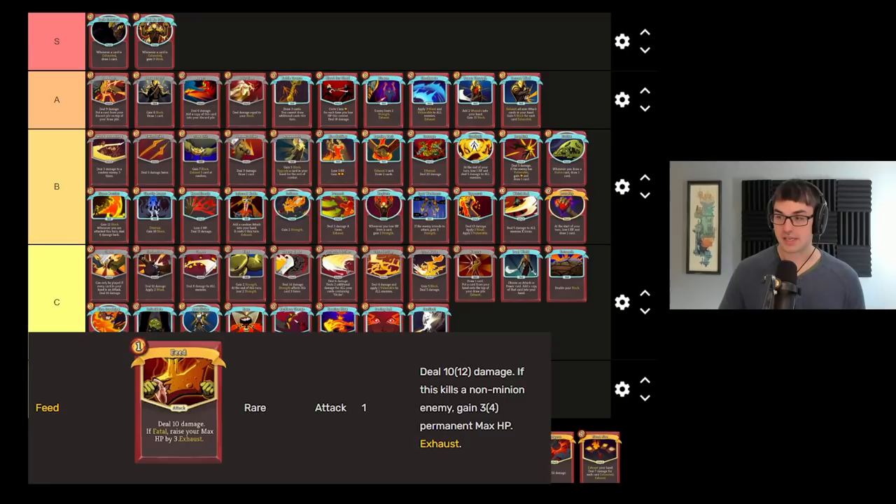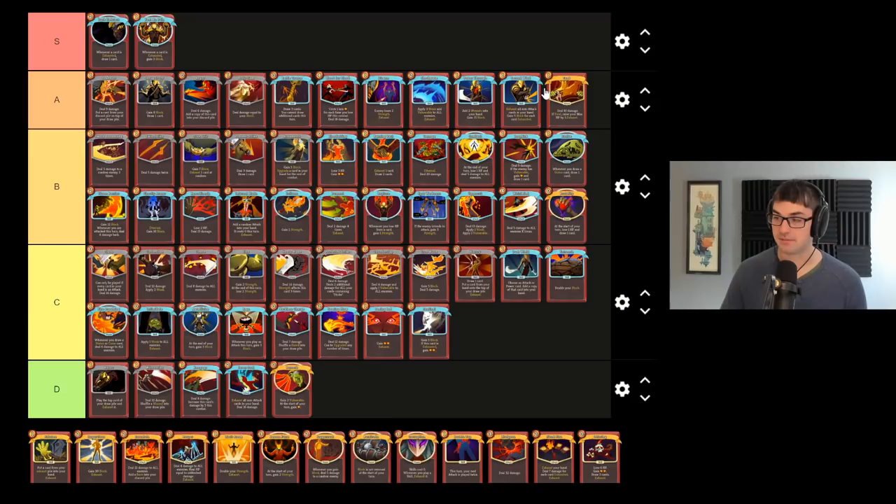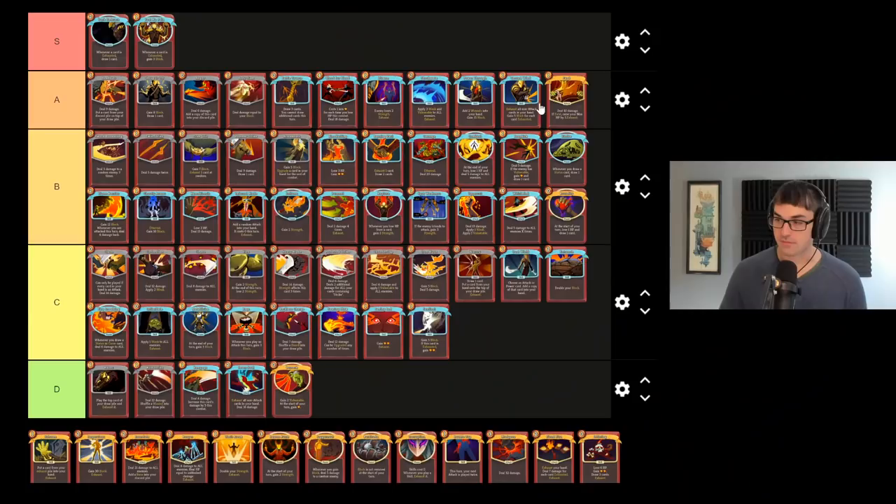Feed is a very, very good card — I would say you could reasonably put Feed into the S tier, though I'm going to put it into A tier here. Feed is an incredible way to scale the max health of the Ironclad, basically allowing you to gain a permanent advantage from every fight that you're in. Feed can easily scale Ironclad well over a hundred health, and if you're particularly diligent with it you can go into the multiple hundreds, which is beautifully chonky — often getting so much health that you can just take all the damage from bosses to the face. Almost certainly one of Ironclad's best rare cards.